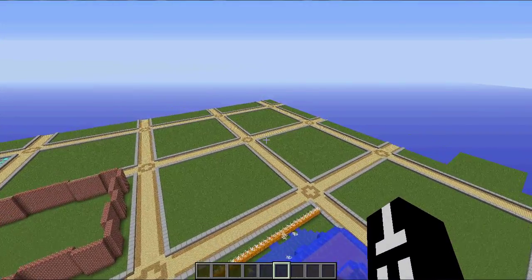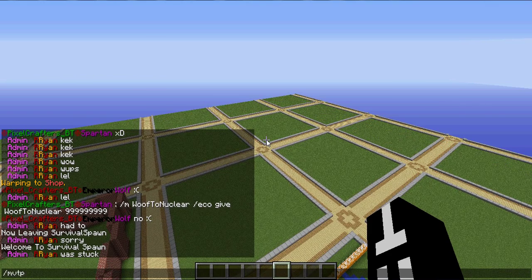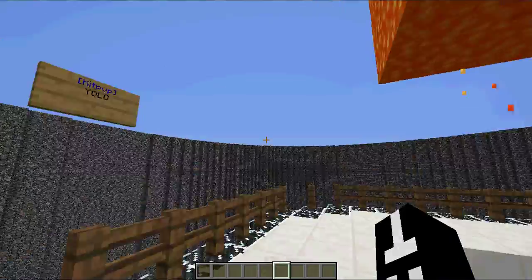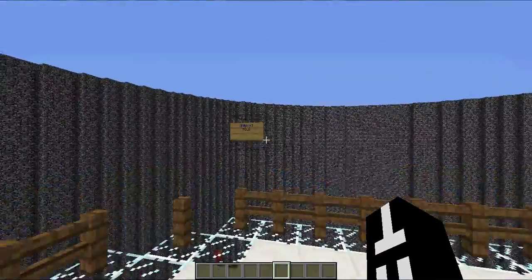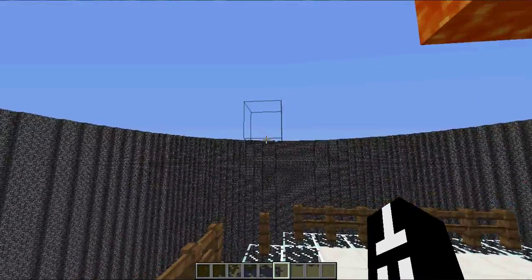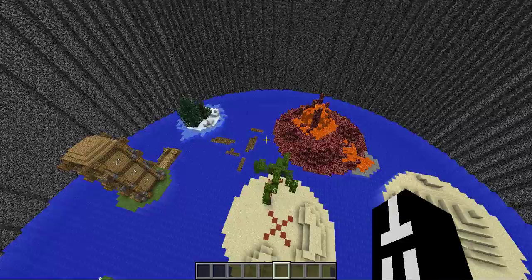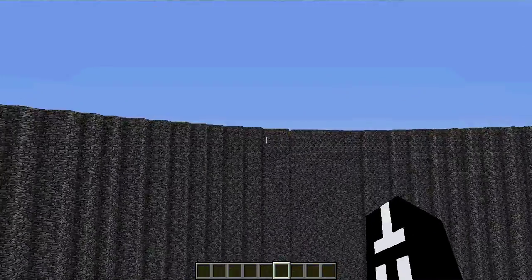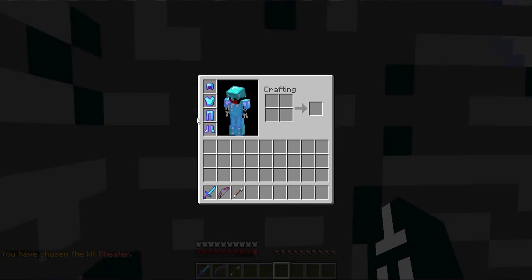I don't have much of kit PvP set up yet. I guess I could show you guys the old hub for it. I really don't have many kits set up. I have a cheater kit which is all the way up there, and I have kit YOLO. My head builder hit a few kits all around this area. The reason I call this a cheater kit is literally because it's kit cheater.